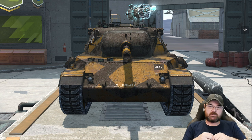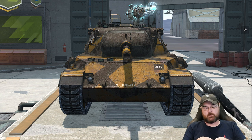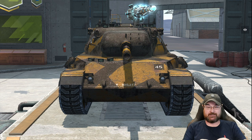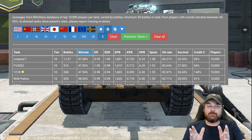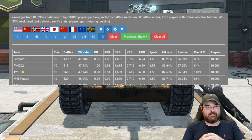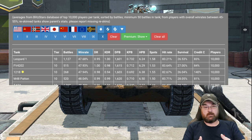Hardly a surprise, although it was a surprise to me. I really thought that the FV4202 would be performing slightly worse than this, but apparently no. According to Blitzstars, that ain't the case. Blitzstars has this one down with a 47.68% win rate after 1,127 battles. Admittedly that is slightly worse than that of the FV4202, which I really thought would be on the top spot, and slightly worse than the 121B which is a premium tank.